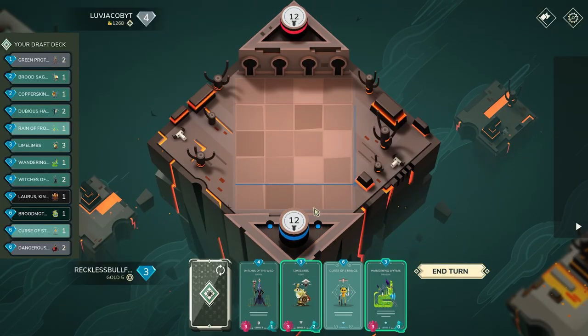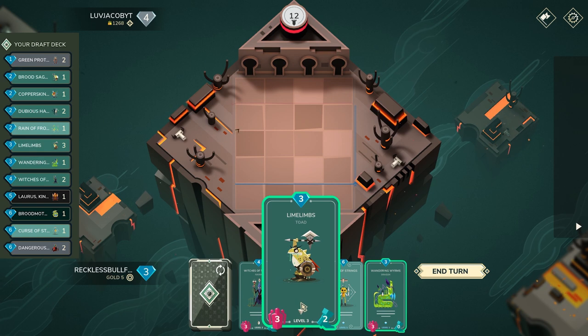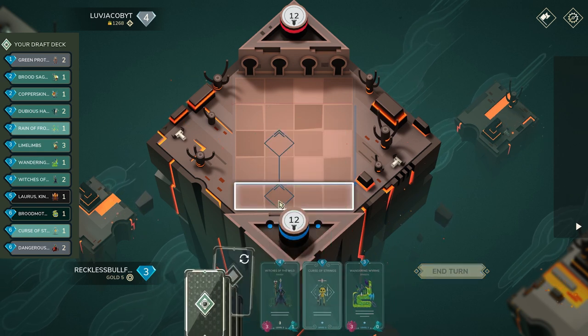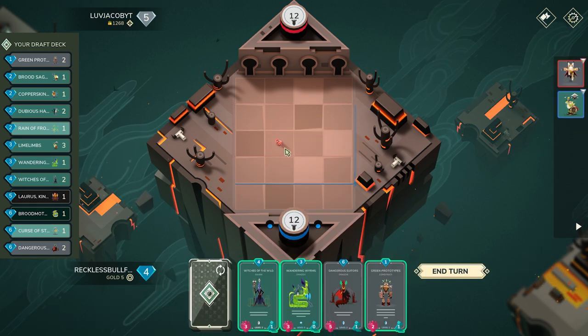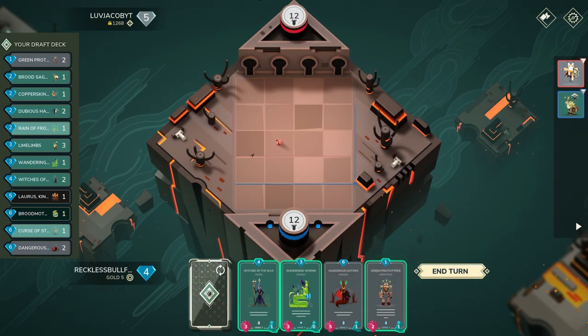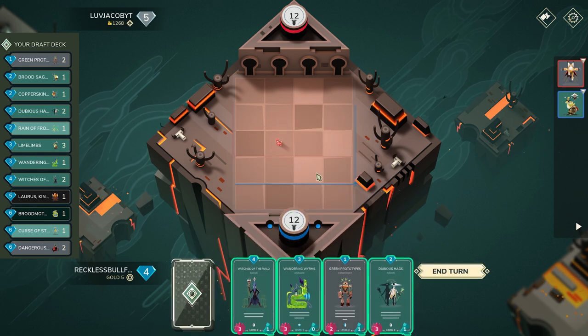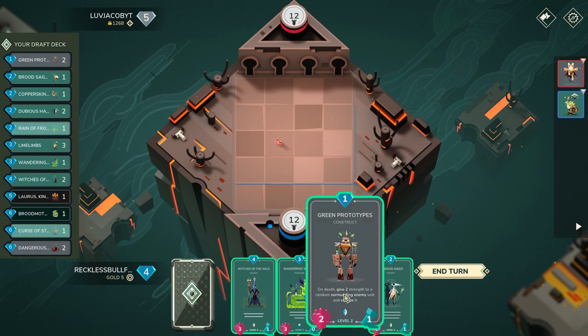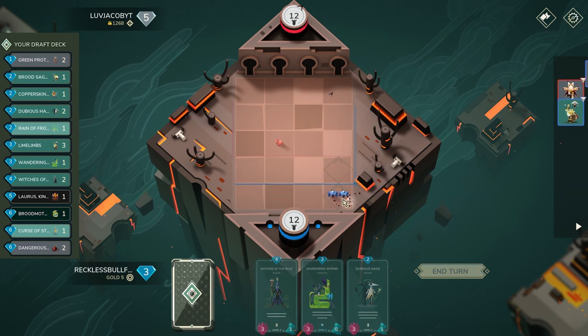Into our next game — honestly, if you think about our deck right now, Lime Limbs for three mana is technically the strongest unit we can get and it has two movement, so I might as well just grab that. I'll cycle out Curse of Strings. A counter-attack with Razor Sharp Links is also at level three — it's important to keep track of which cards they have leveled up. Next up, I can play Dubious into GP — not the greatest, but it's the only thing we have at the moment.